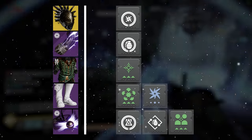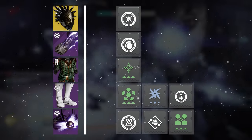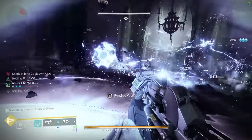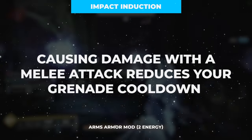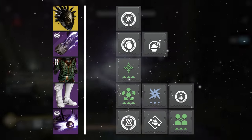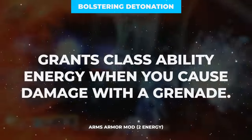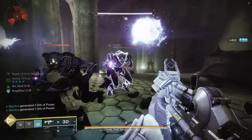Running Recuperation on the boots gives you a heal on orb of power collection, which means your class ability cast will also trigger an initial surge of healing through Powerful Attraction and Recuperation working in tandem. Circling back to our grenade, Impact Induction on the gloves gives a chunk of grenade energy when dealing melee damage — this is why Ball Lightning was recommended over Chain Lightning. With that grenade energy refund, grenade kills further benefit us through Ashes to Assets on the helmet for super gains on grenade final blows, and Bolstering Detonation on the gloves for class ability energy when dealing grenade damage. Since our class ability cast gives grenade energy through Bomber, these two abilities basically ping pong off each other.